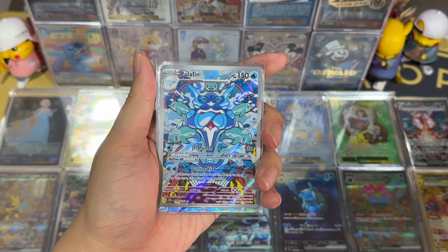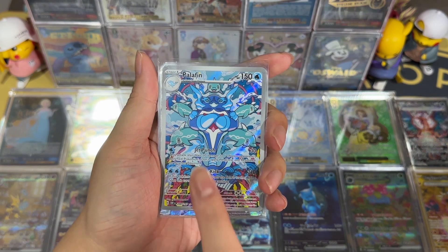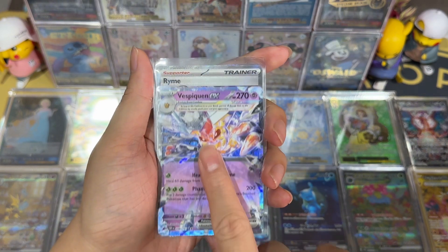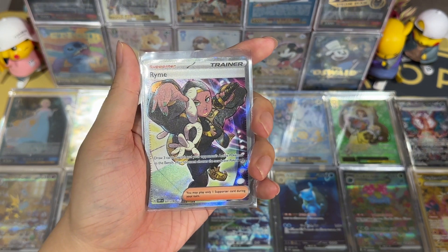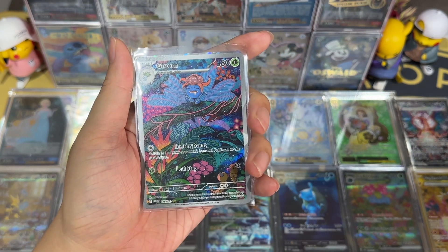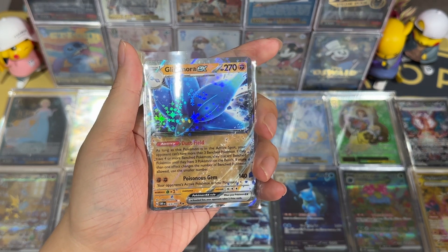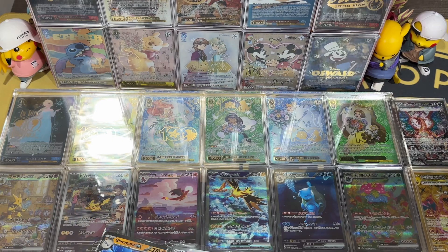Let's summarize the hits for the Obsidian Flame Build and Battle Stadium. We have Pelliper illustration rare from one of the three loose booster packs. Vespiquen EX and Raichu ultra rare — these two are from one of the Build and Battle boxes. Finally, Gloom illustration rare and Glimmora EX from the final Build and Battle box. We have come to the end of the video. Thanks for watching — subscribe to my channel and I will see you in the next one.